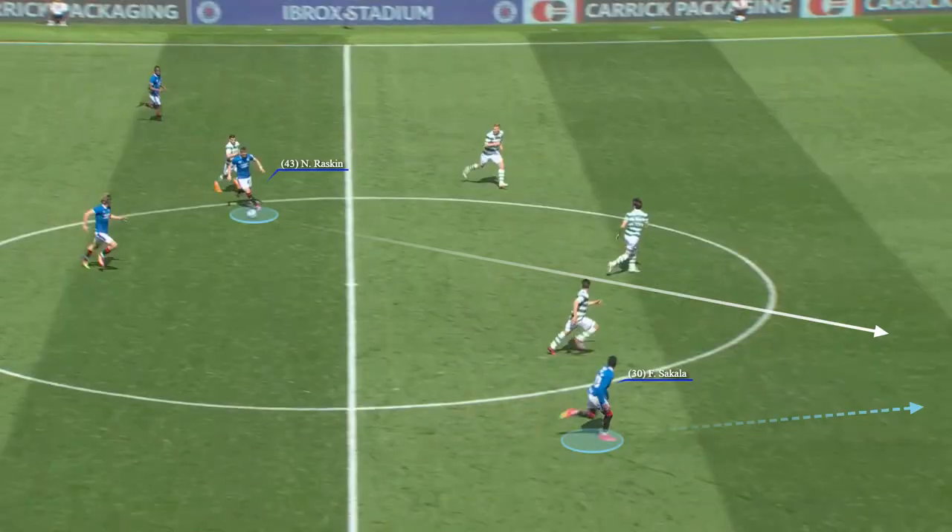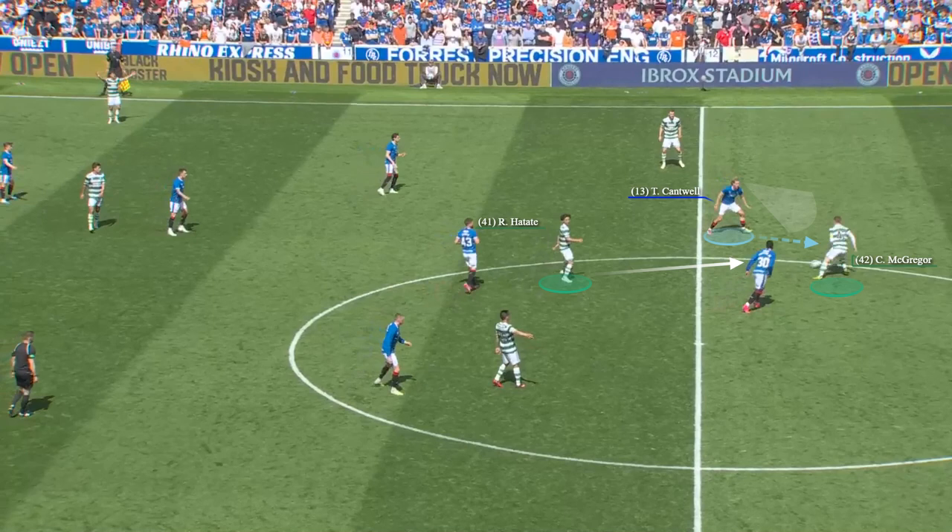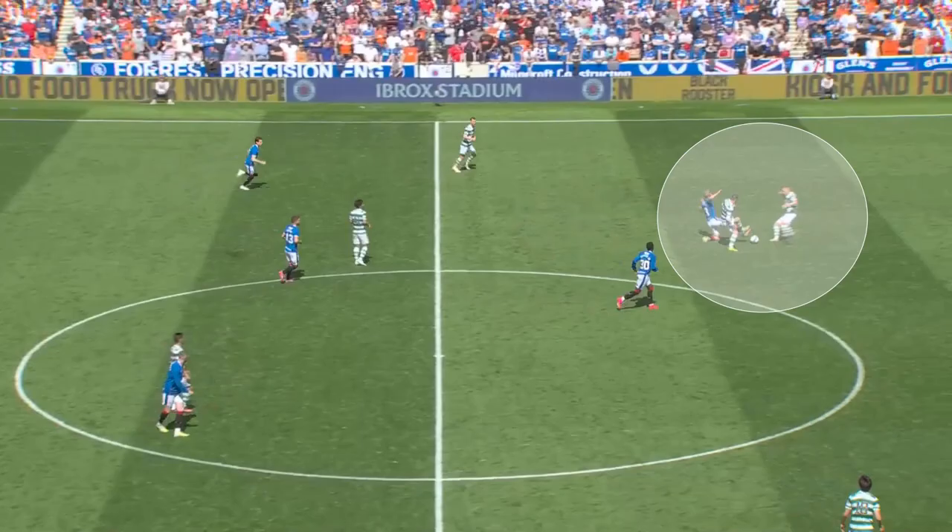This gave them a solid base from which to keep punching away at the Celtic lines. Sakala nearly made it 3-0 — you can see Celtic a bit stretched and ragged at the back. And you know what we say about unforced errors in football? They are as rare as a welcome intervention by VAR. Rangers just bounced Celtic into the mistake that led to the third. Hatate, who had been hounded all afternoon, is maybe an ounce or two heavy with his pass, and Cantwell then pounces on McGregor. McGregor and Starfelt make a right mess of things, but credit Cantwell for the effort and Sakala for finishing it off.